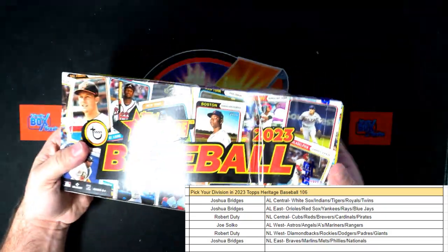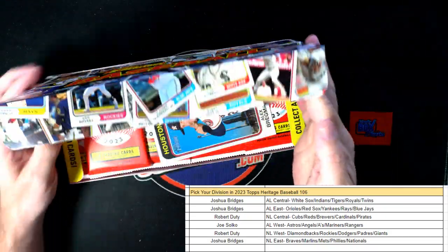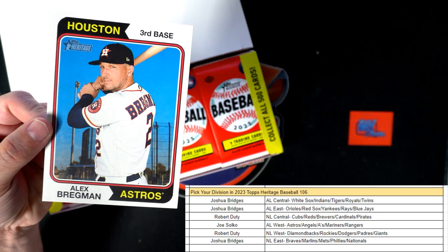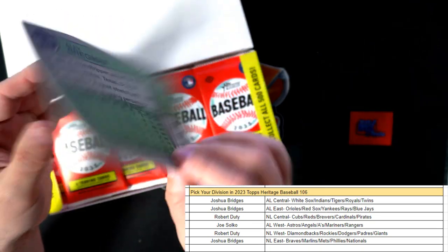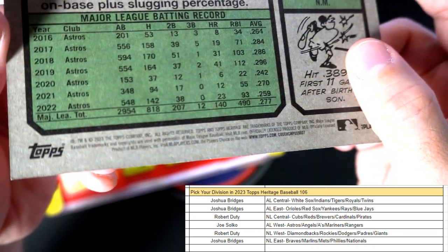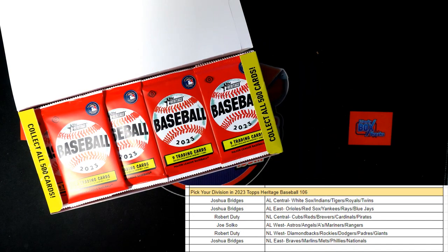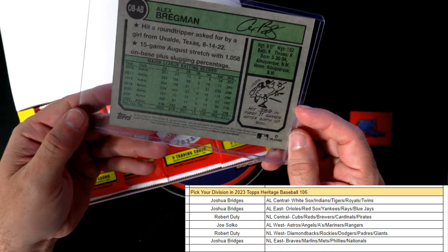Let's see the box topper - Alex Bregman, Houston 3rd Base. There we go, the Bregman. Let's put that in a loader real quick. That's American League West to start off the box, and that's Joe S. coming out to you - the Alex Bregman. I looked at the back bottom here, there's no short print, so that's just a standard box topper.